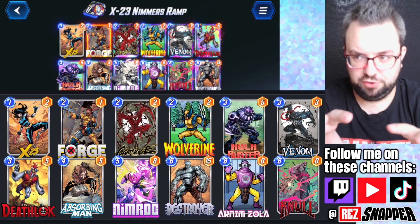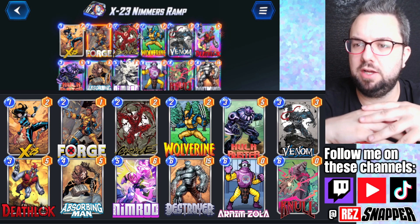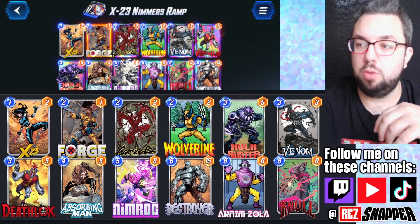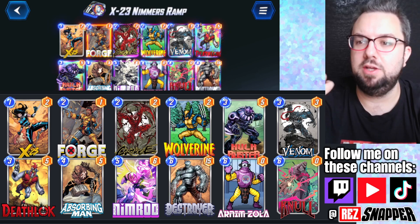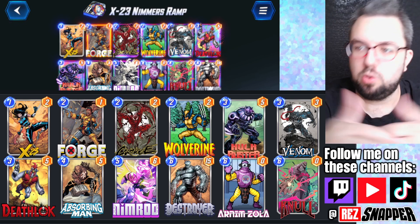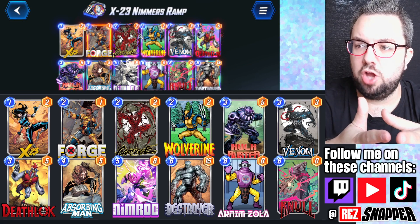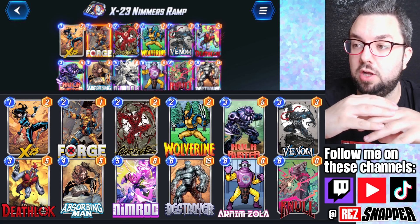This first deck I'm trying is a pretty standard Nimrod rampy style deck. We've obviously got the brand new X-23. We're going to destroy her with Carnage, Venom, Deathlock. We've also got Absorbing Man in here to copy some of our destroy effects. The idea is to ramp up — hopefully playing Nimrod early on turn 4 and then our other big stuff on turn 5.